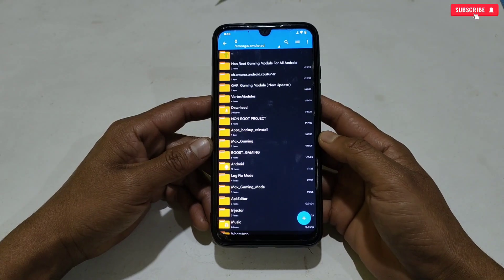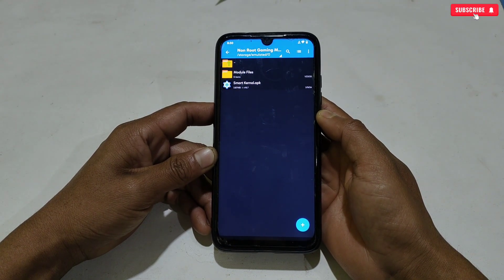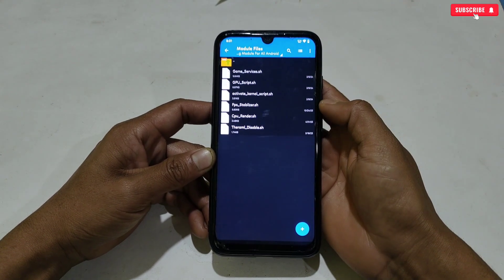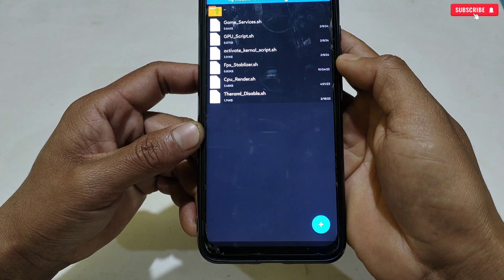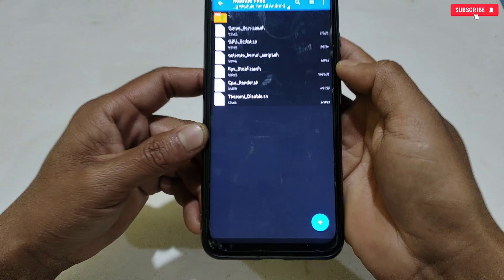First, download and extract the required files from the given link named 'Non-Root Gaming Module for All Android.' Here you will get a folder for module files and the application to flash these files. In the module folder you will get all VIP module files like Game Services, GPU Booster, Kernel Script Files, FPS Stabilizer, CPU Render, and Thermal Disable. All modules are 100% working for all games and devices.